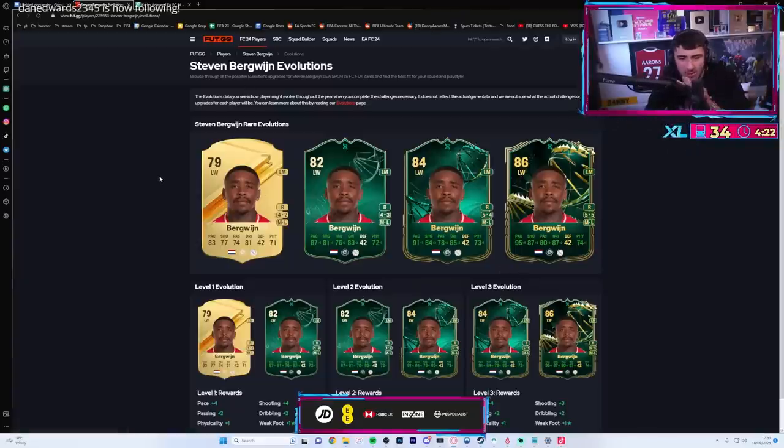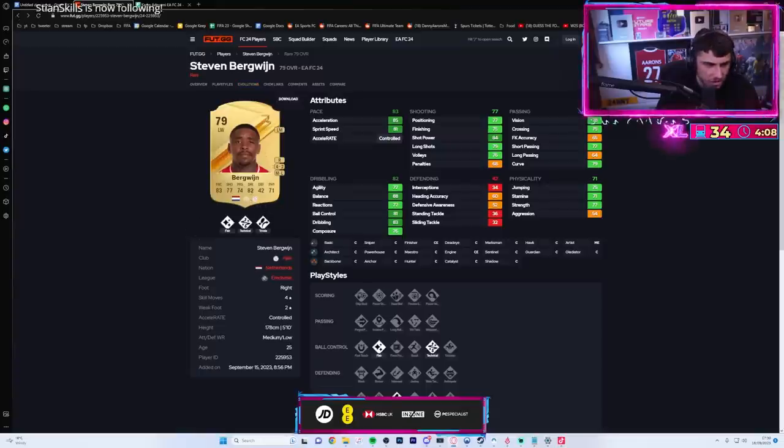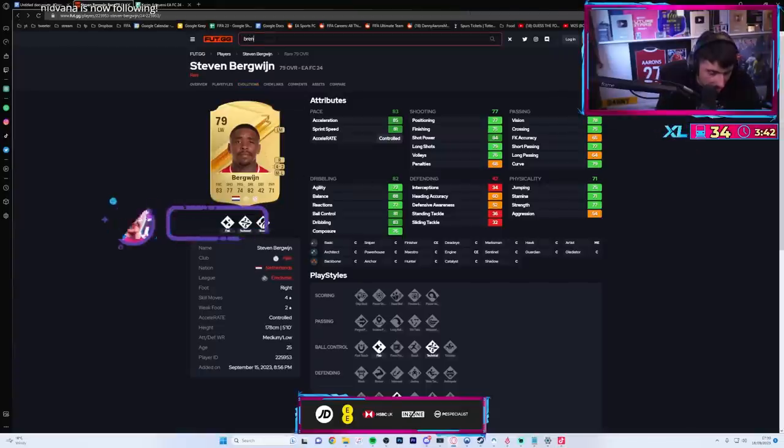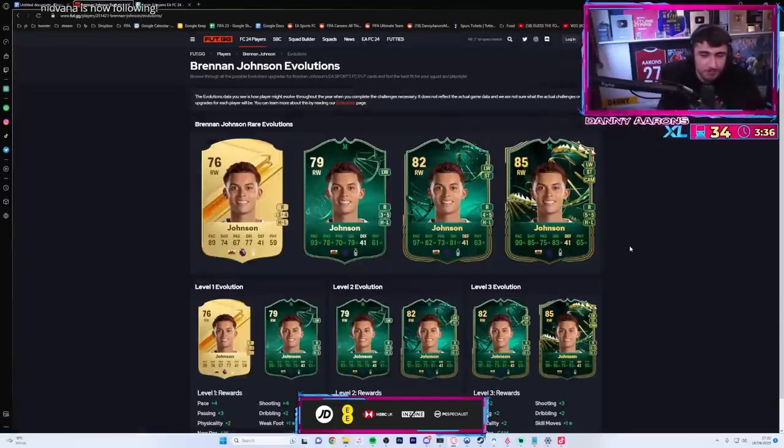Wait, the paid evolution is max 91 pace - I feel like Bergvine's got too much dribble or something. Can I check Brennan Johnson? My baller there mate - why is Gareth Bale not in the game? You're looking at him fella! What a W - Gareth Bale regen!